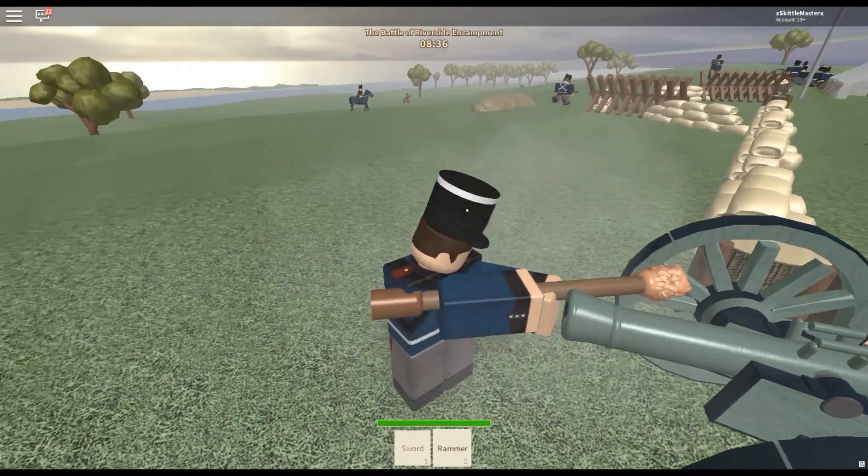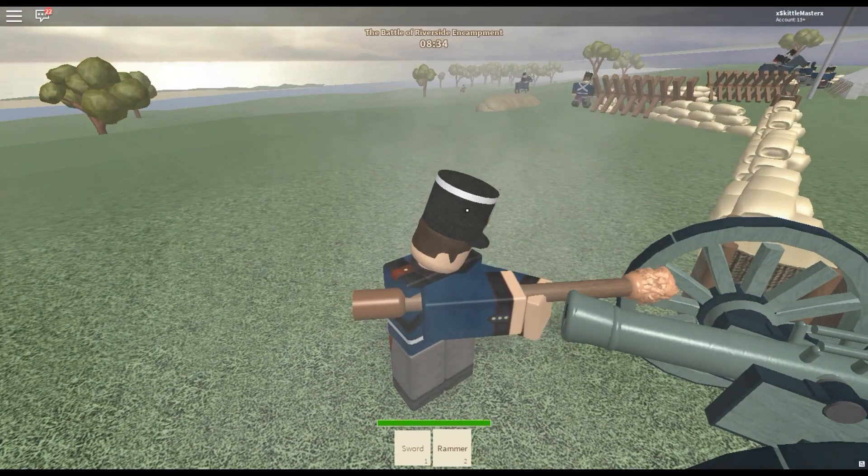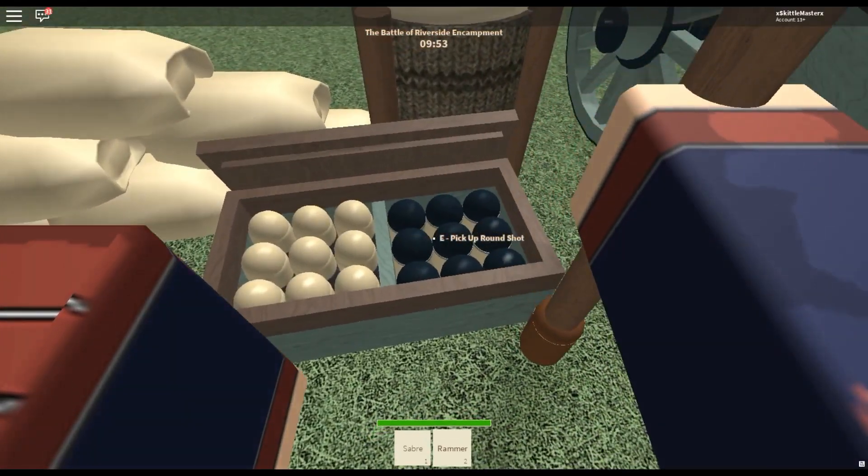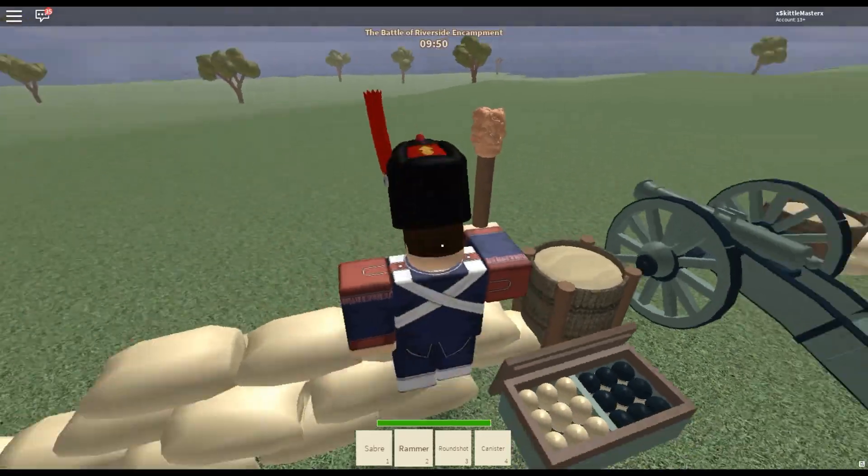Keep in mind that you'll need to clean the barrel out before you can load another round. The cannons in Blood and Iron are capable of firing two different types of ammunition: round shot and canister shot.